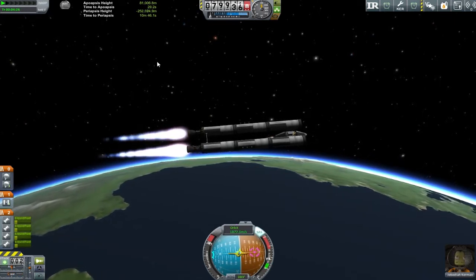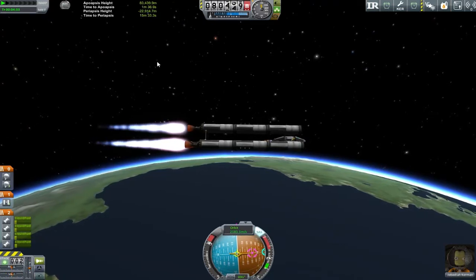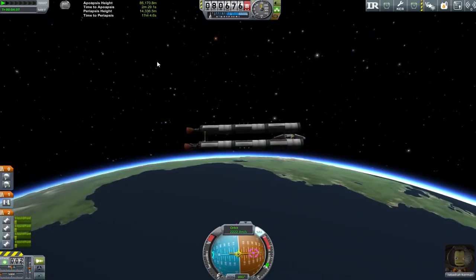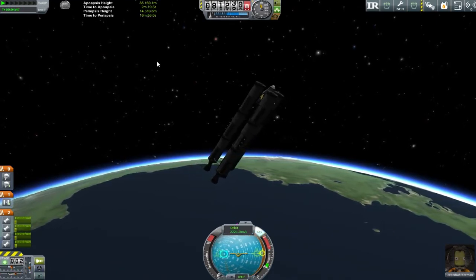At this point my game plan is very much just to get my apoapsis up to about 80 kilometres, then we'll think about circularising the burn. We want to try and get as much orbital insertion done as possible with these big engines before we dump them to hopefully crash in the atmosphere on the other side of the planet. Now the problem I've got is that our Kerbal has gone and got himself further around in our orbit than where we took off from, because of the highly successful test flight.